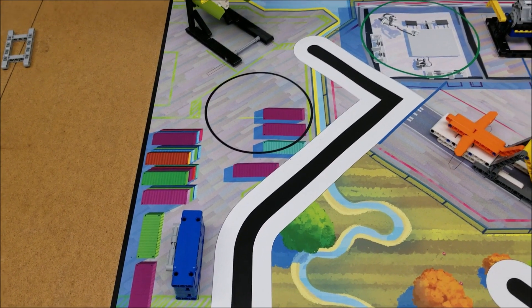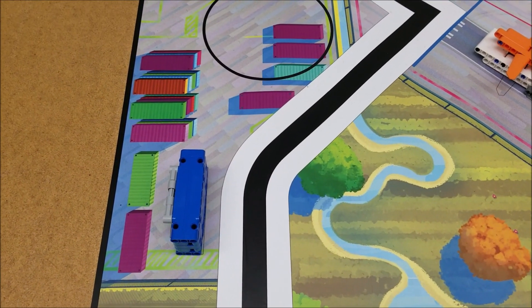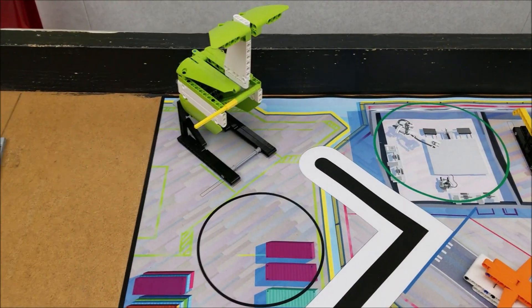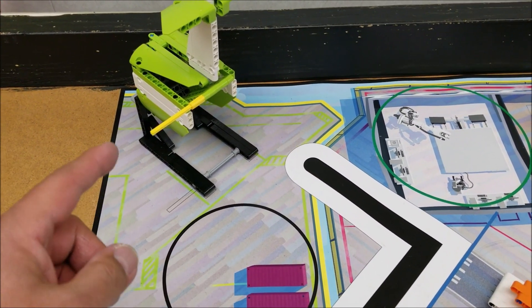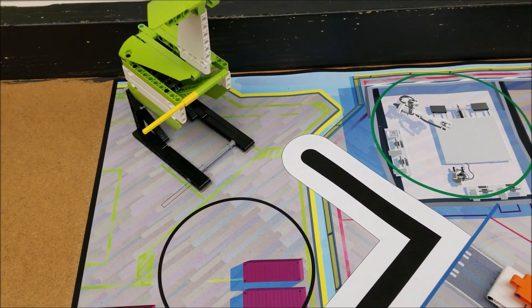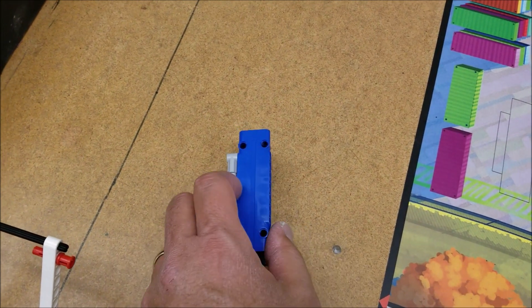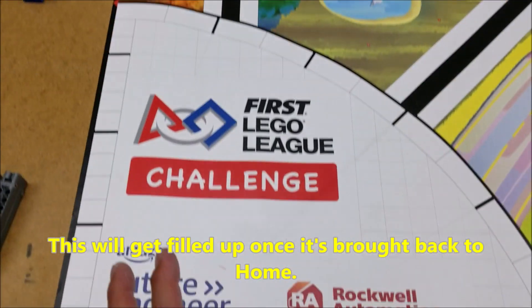For this first combo, I love the upper part — the upper left part of this game board. We have your hinge container, we have the load cargo plane, and we have the switch engine. The plan is to go to the cargo plane and unload the cargo — that goes all the way down for 20, plus the container coming completely out for 10, so 30. The switch engine will flip over for 20, and then bring the hinge container into home to get filled up for 30 points. So we're looking to get 80 points right in this corner, which is so close to the launching area.